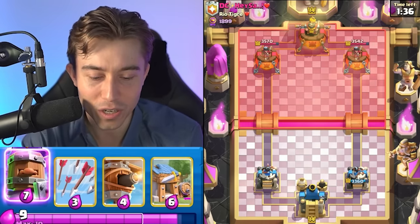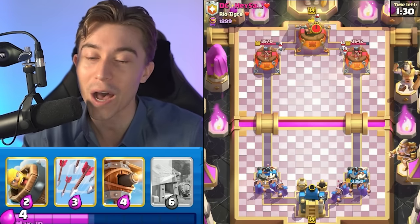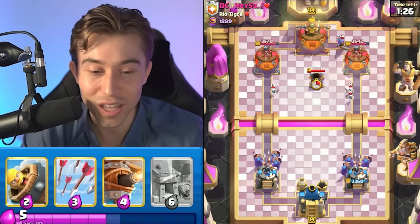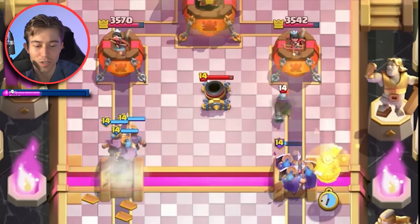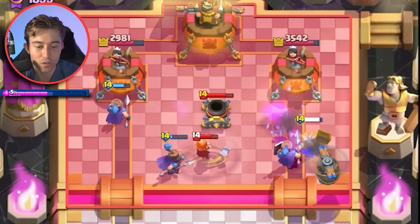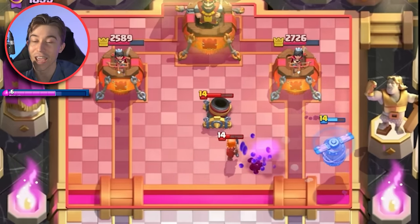I want to go for the Evolution as soon as we can because we're going to get more value. More evolved cards equals more positive Elixir trades equals a higher chance of winning in Clash Royale — it's a simple mathematic sequence. We're going to get the Recruits down on the left-hand side, and with no Musketeer he's going to have to go Bats. We can make a prediction with the Electro Spirit on top of the Bats — actually, let's Flying Machine to snipe the Musketeer, and then when he goes Bats we use the Electro Spirit. He's going to have to do it, there's no other play — it's inevitable. It's not even a prediction.